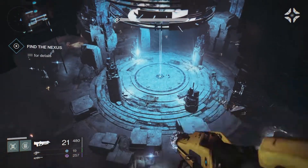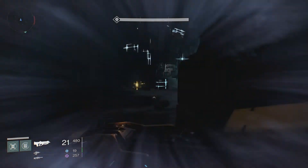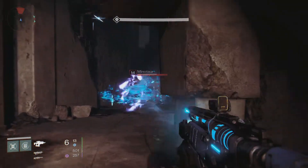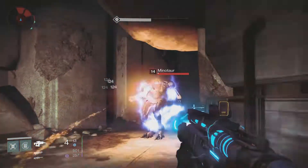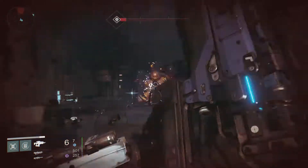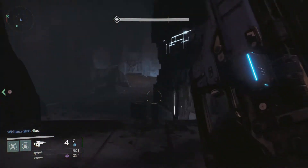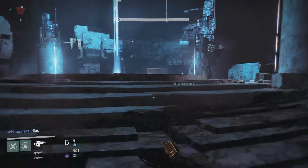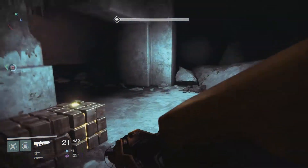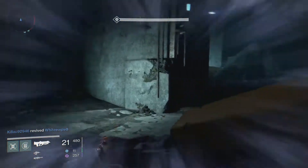Here's the boss room. What you're going to have to do first is kill some minotaurs that are around the room — very easy to deal with, there's only about four or five of them. Afterwards the boss will spawn in. Very easy to deal with those guys... and I'm almost dying. I wasn't really close to dying, unlike my teammate over here.